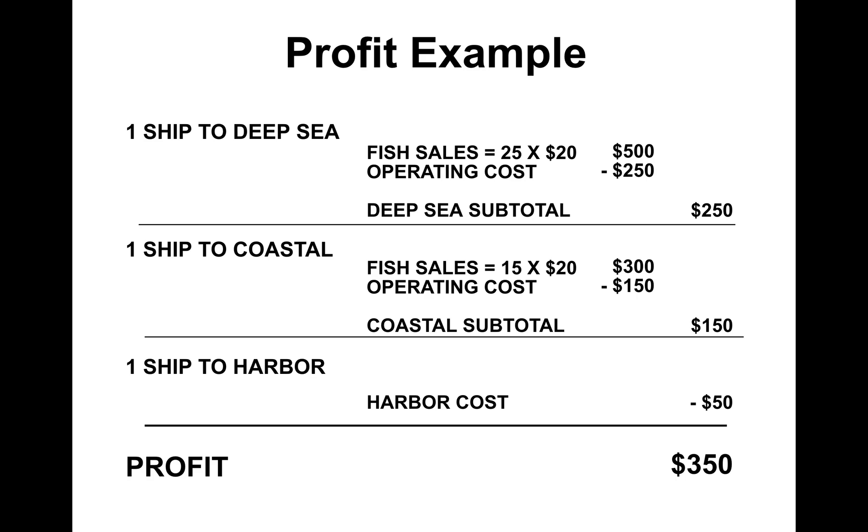Here's an example of how to make profit. In this example, they sent one ship to the deep sea — it cost them $250 but they made $500 back, so they netted $250. On the coast, the cost was lower but the profit was also lower. Even leaving a ship in the harbor costs money because anchorage spots are not free. So with that, go ahead and let's go fishing.